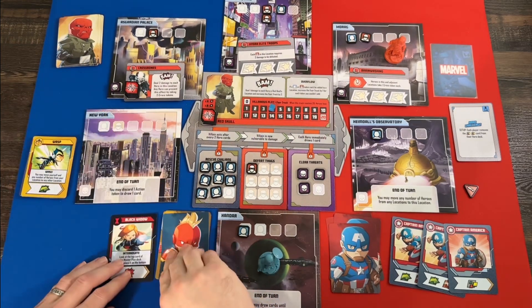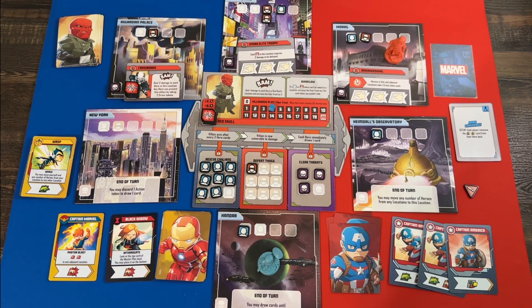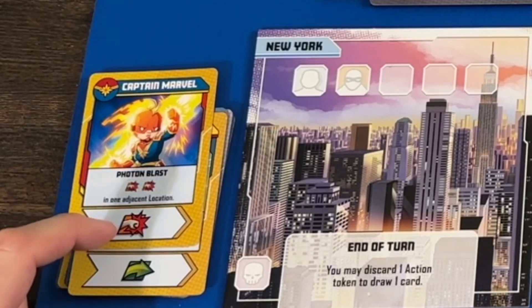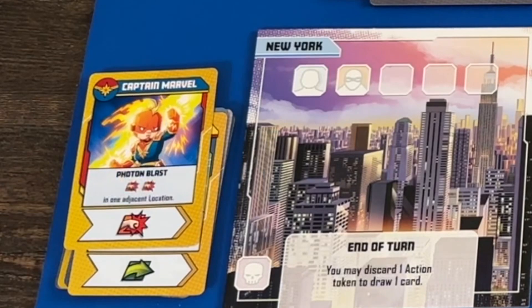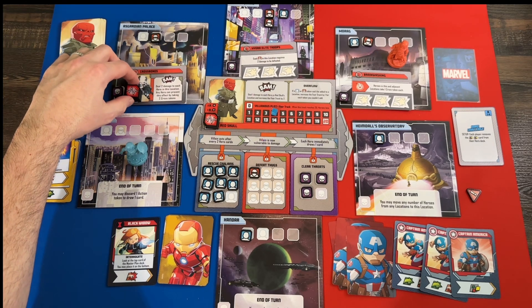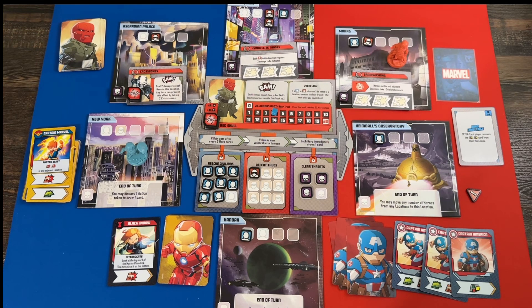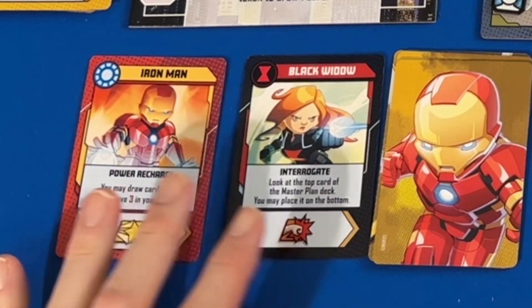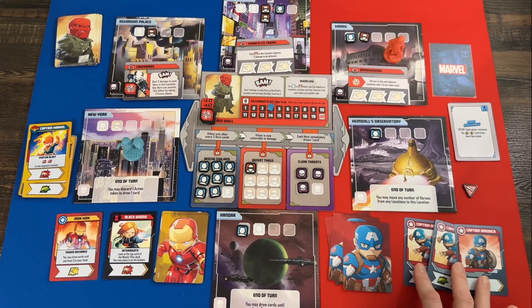The display refreshes with some nice damage options from Captain Marvel. Flying to Xandar did take me away from the action a bit. To avoid running through my deck too fast, I'll use Captain Marvel's Photon Blast from the support deck. Combined with the previous card I get a punch, a movement, and two punches in an adjacent location. I use the movement to go toward Crossbones, one punch gets wasted on an empty space — that happens — and I Photon Blast Crossbones twice. He's got about three health left.